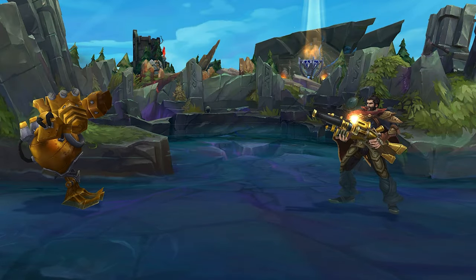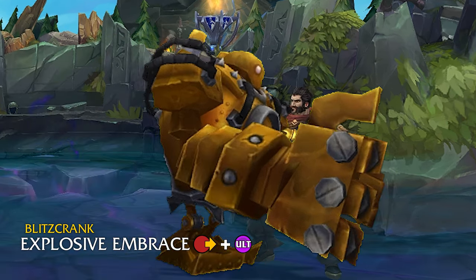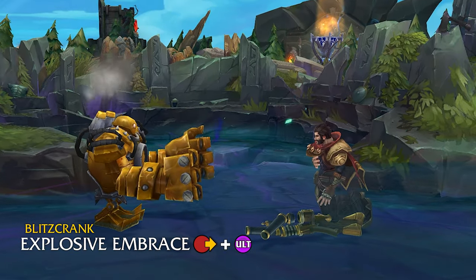Additionally, I just can't help but want a proper Rocket Grab super to give Blitz an explosive ender that fits the character's theme. It could see Blitzcrank shoot out the classic right hook, pull his opposition in close and embrace them into a full bear hug, then activate the overcharged explosion of Static Field directly into his victim for a static charge send-off.